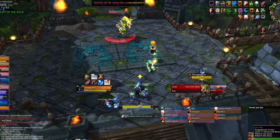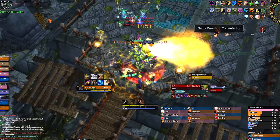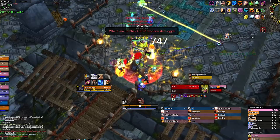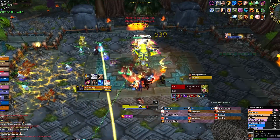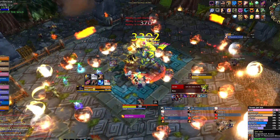The third boss has multiple ways to be dealt with depending on your resources. He has a fire breath that he uses on a random player, which forces your raid to be spread, as well as melee to be split up into two groups behind the boss. He will also occasionally teleport to the middle and spawn fire bombs, which explode for a large amount of damage. These have a small hitbox and take a very long time to explode, so they should be easy to avoid.